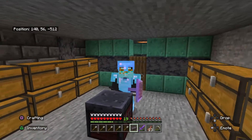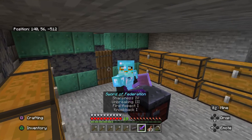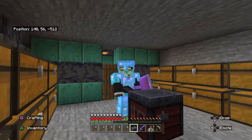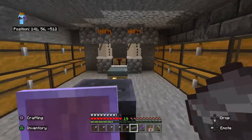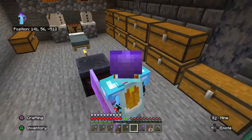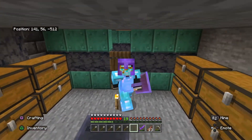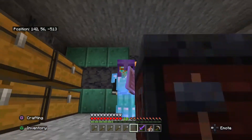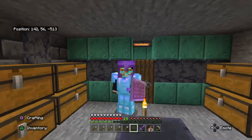I got a very, very good bow - Flame, Mending, and Power. Following the tradition from last episode where I turned my diamond sword into a netherite sword, I'm going to turn something else into netherite gear - my helmet. I put it on and it just looks better on me. I will eventually find more netherite ingots to turn the rest of my gear into netherite, but that's the look right now.